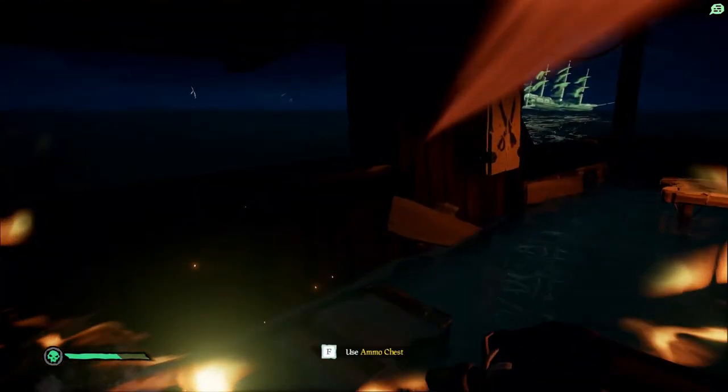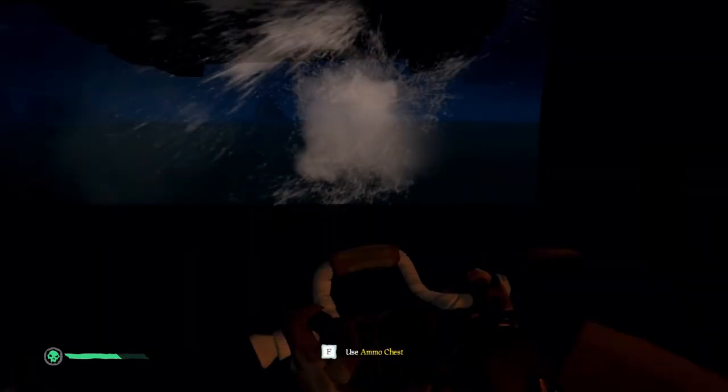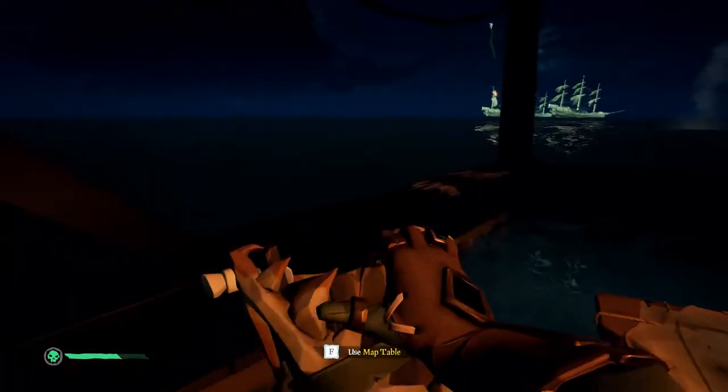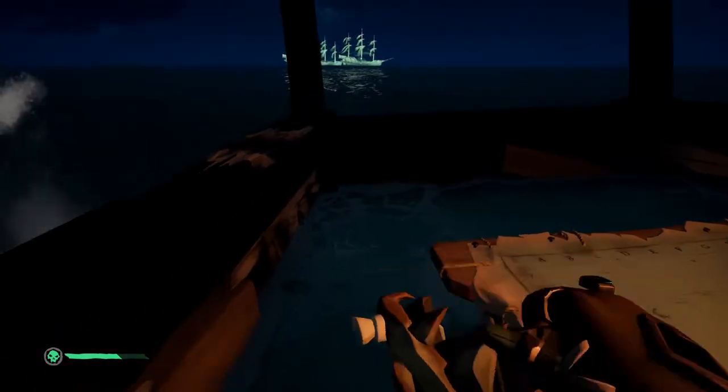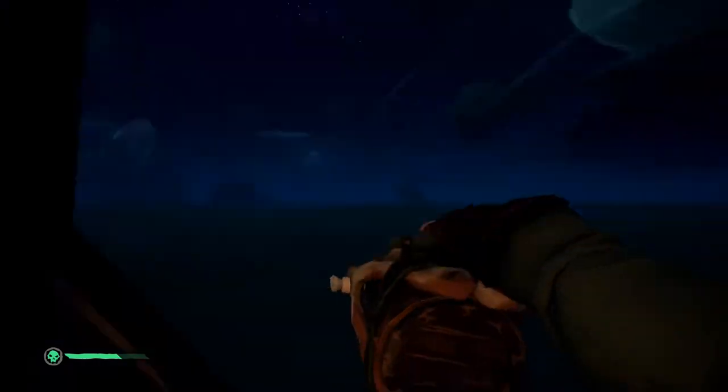So here my ship is full of water and I'm about to sink, so the most important thing to do is to bail water. Here I almost sink myself because the water I'm throwing through this window is hitting the window cover and it was actually putting it back in my ship. So if you're ever about to sink, just throw it off the back end like I am right now — it's going to be your safest option.